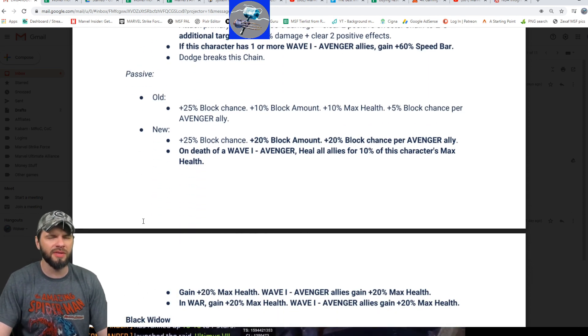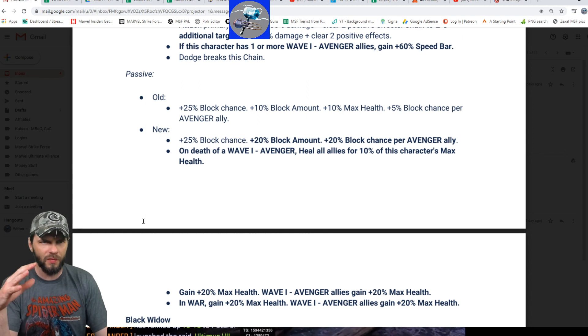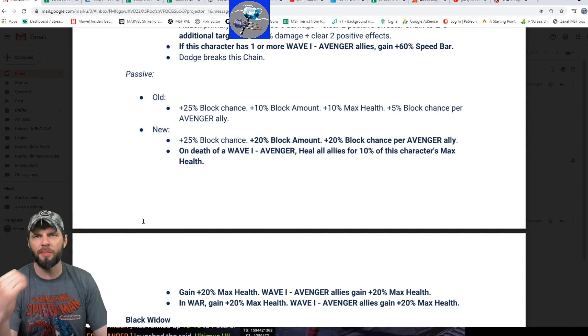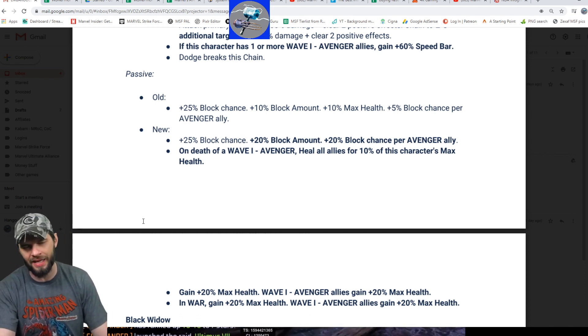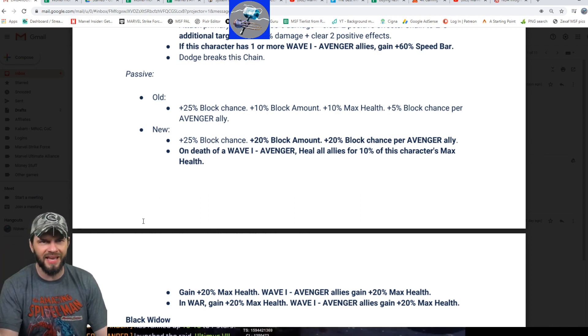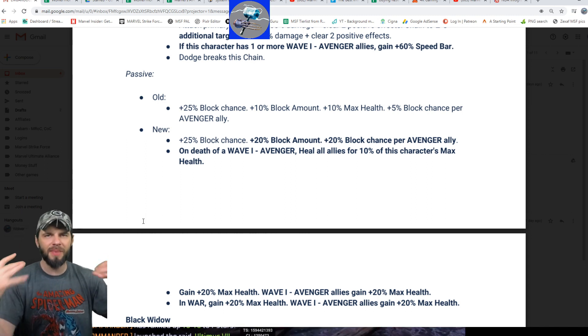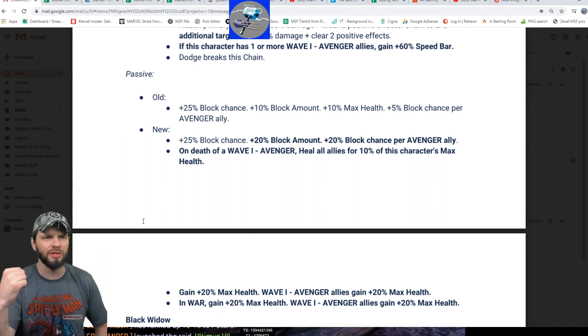His passive — this is the other part that definitely moves the dial on Captain America. You get an additional 10% block amount, which is great. But the biggest part in my mind is the 20% block chance per Avenger ally. So if you've got four Avenger allies, that's 80% block chance plus the 25% block chance he already has. Assuming three to four Avengers on the board, this dude's blocking. It's 20% block amount and there are probably T4s in that. You want Captain America taunting and people going at him — this is how he should be.